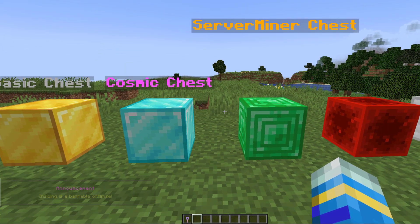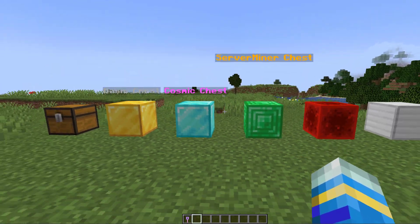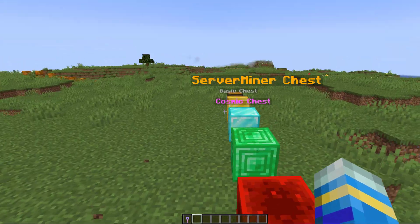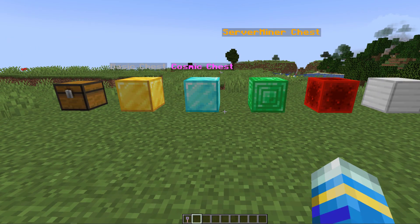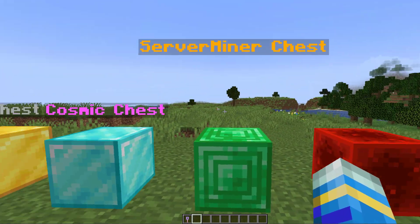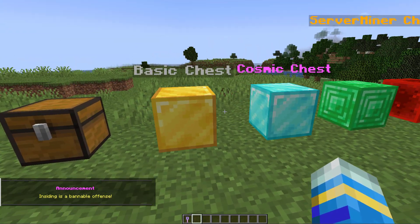Hey guys, welcome to another Server Miner plugin tutorial. I'm your host LTJim007 and today we look at the CrazyCrates plugin. This is a really awesome crates plugin which allows you to customize the rewards, animations, and GUIs of these crates. Overall it's really well made and easy to use. I've got a few examples here — this one I created, but these two come with the plugin and you can customize them and create brand new ones.